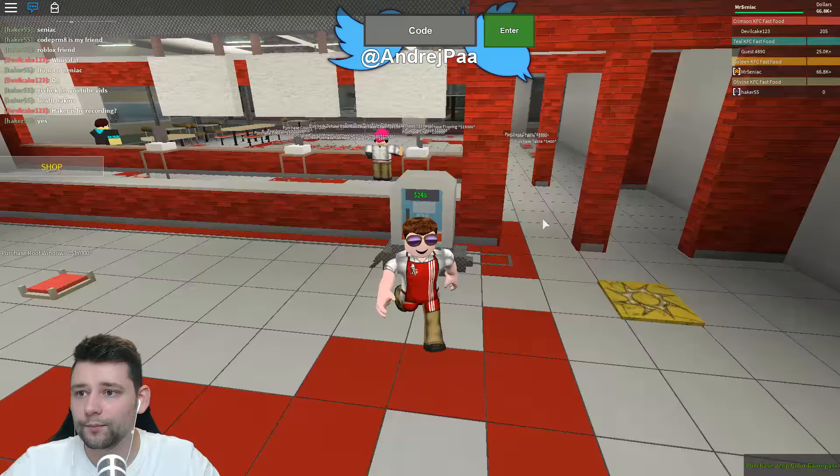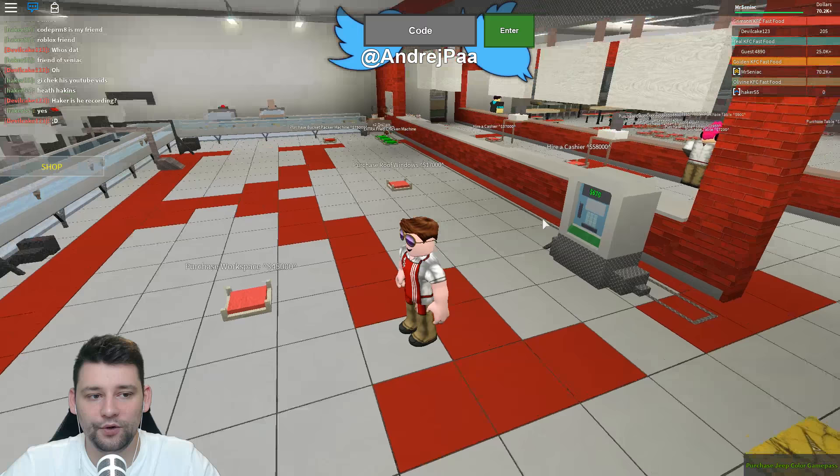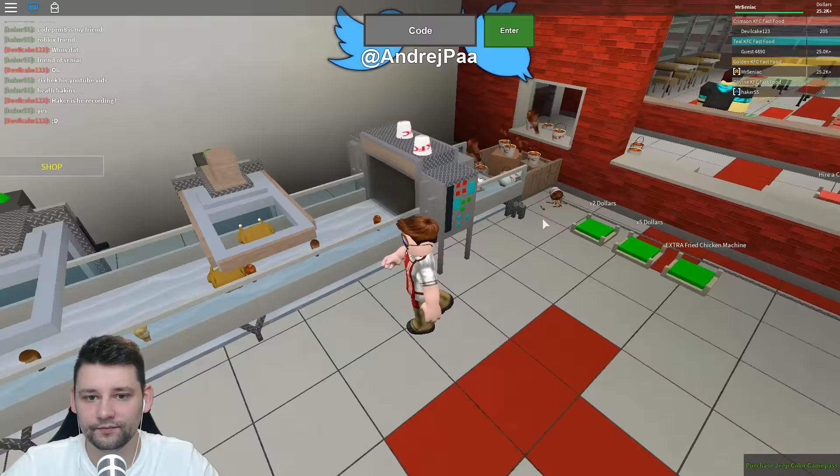We've got 66, we need like 9 more. Bam, 70 — we need 5 more. Bam! We got it. Let's buy the bucket packer machine. Wow, that's an upgrader — it's packing everything into buckets. We must be getting some serious moolah now. That's going up really quick!